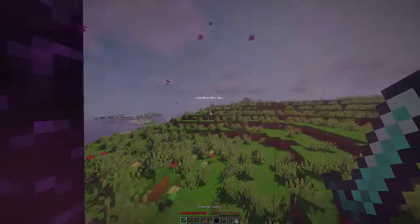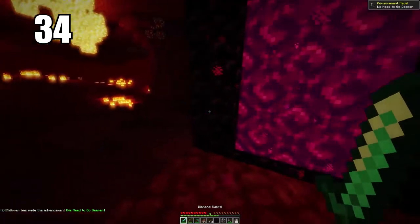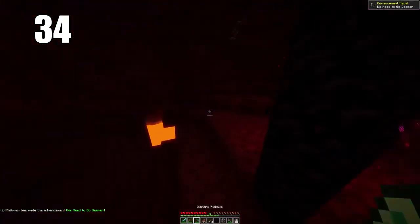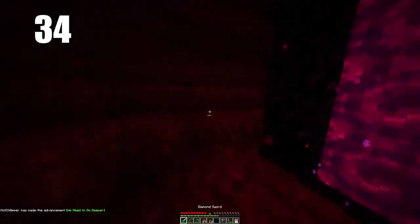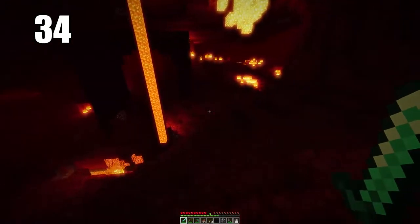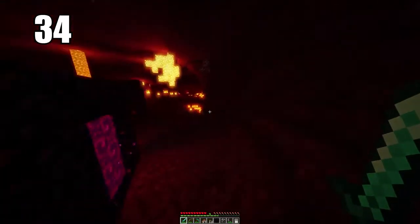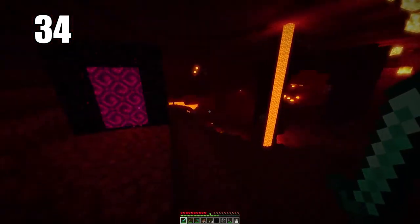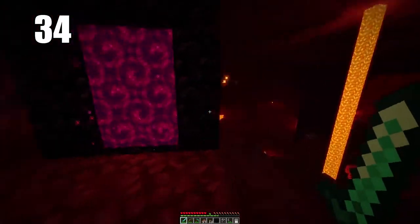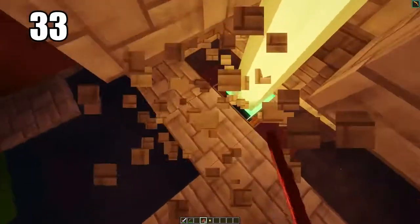You can also build the corners of the portal out of cobblestone to save obsidian if you need to make a secondary portal. Number 34 is making sure you're prepared when entering the Nether. This means having some enchantments for fire resistance, a water bucket — which is arguably more important than anything else you could take — and plenty of food, since there's not much besides mushrooms you can get in the Nether.